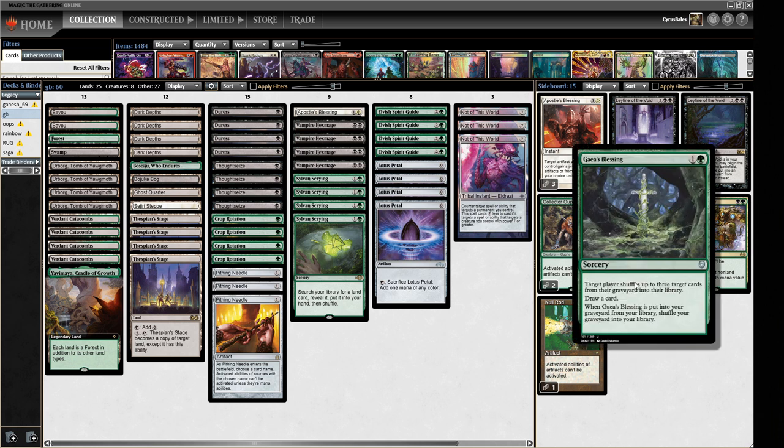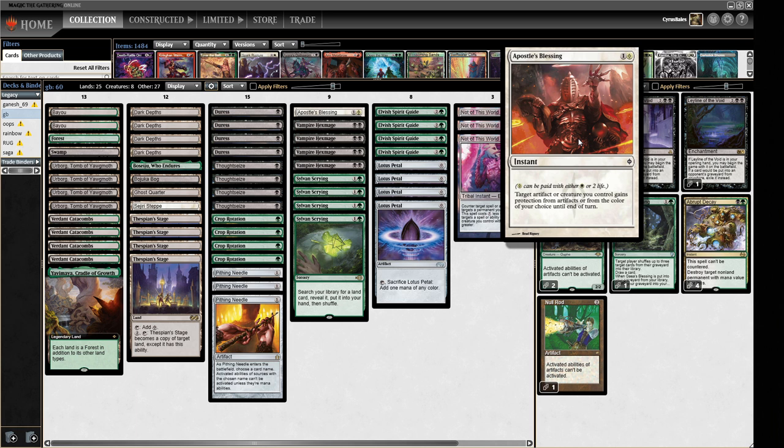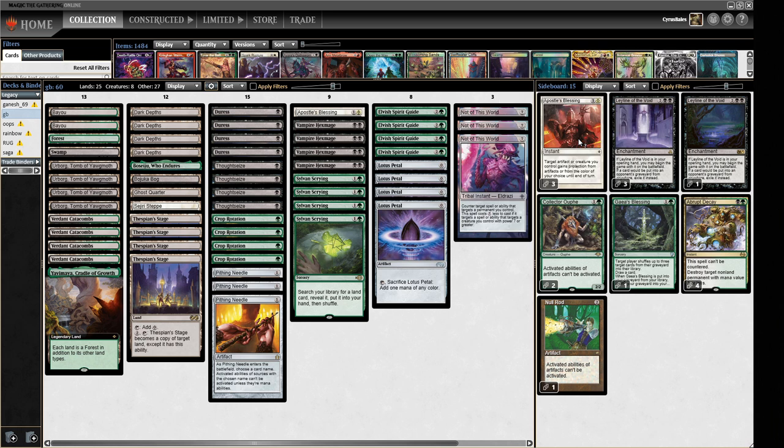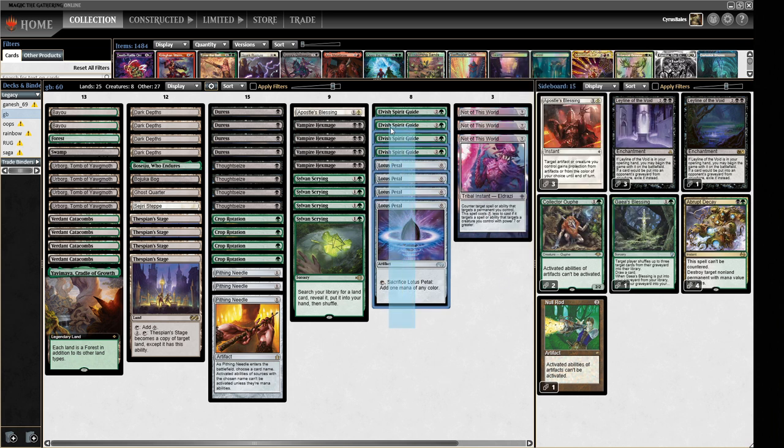We have one Gaea's Blessing because Painter's Servant exists — buying an extra turn or two while they find their Grindstone or whatever is often enough to win, and it's a single sideboard slot that always comes up in that matchup. Then we have three Apostle's Blessings to punch through Thopter tokens and give extra protection. Normally I'd run Steely Resolve, but we're trying Apostle's Blessing instead. Personally, I'm not convinced because the mana gets funneled into making your 20/20, leaving no spare for Blessings — but this is why we test.